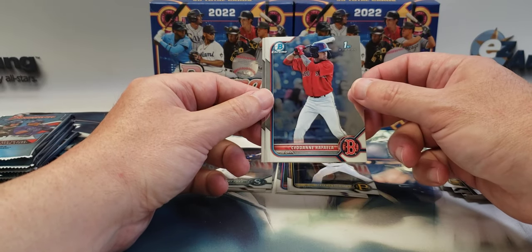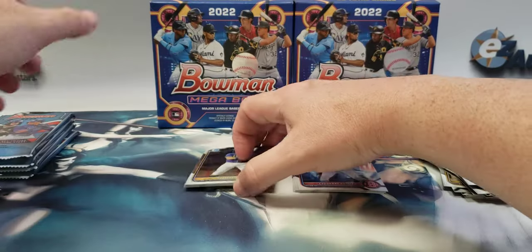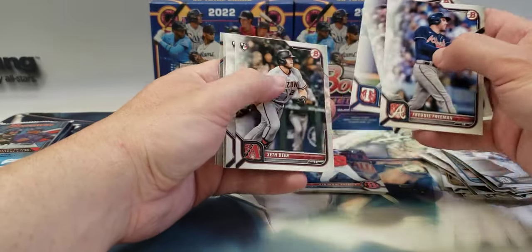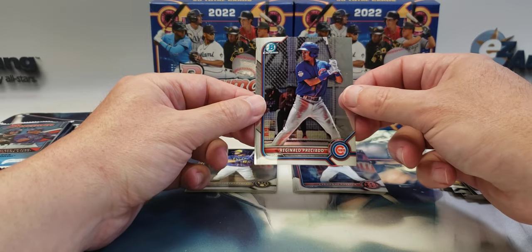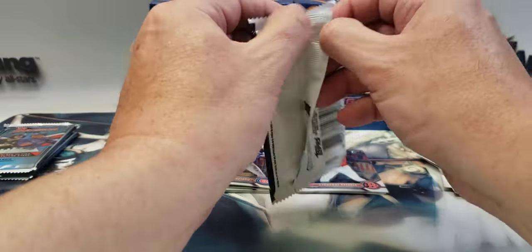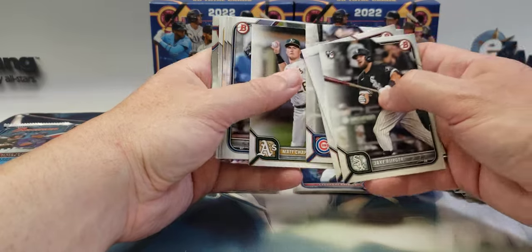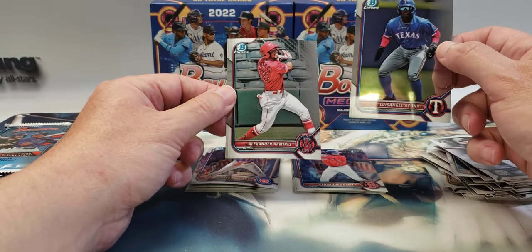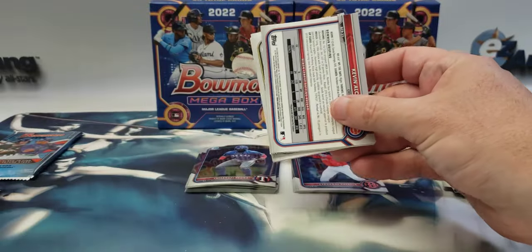Cidane Rafela — I'm not sure — and Headbert Perez. That's a decent prospect. Then Reginald Pricata and no first in this one. Nick Gonzalez. Max Muncie for paper. Luis Angel Acuna and Alexander Ramirez — again no firsts. Hopefully all the firsts are in the mojo packs; I'd be fine with that.